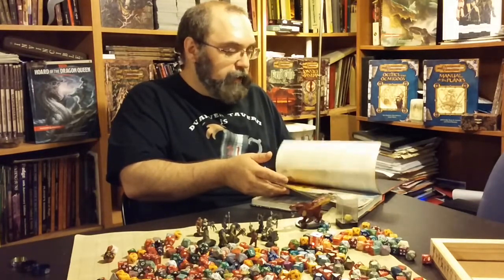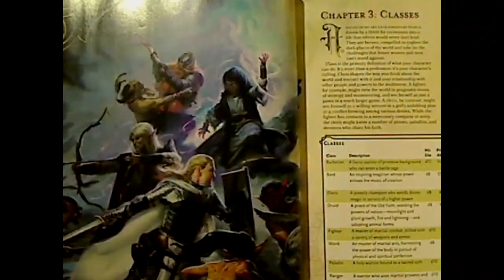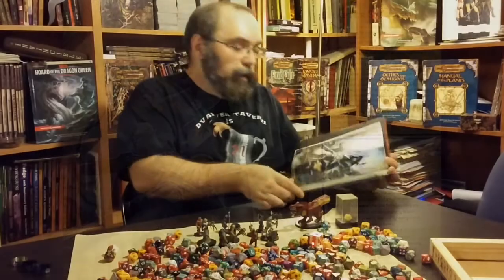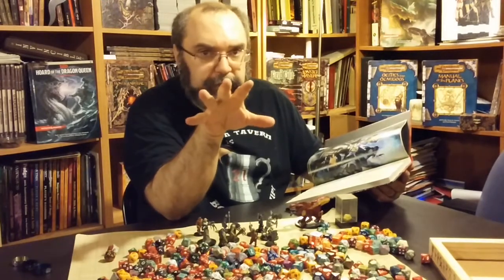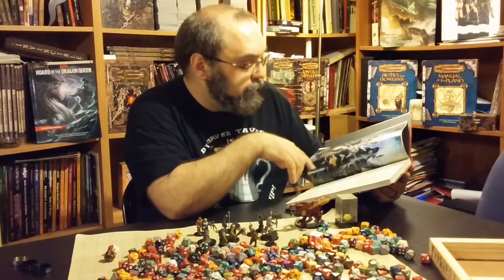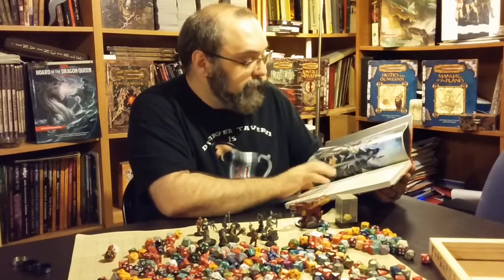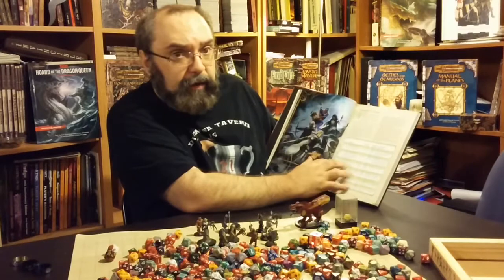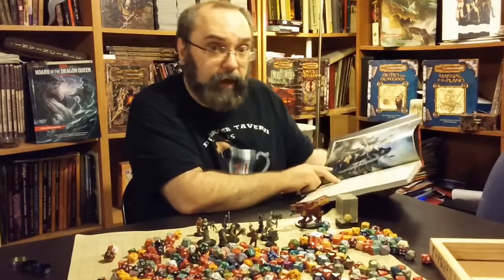In this section, part one, we have the classes. The way this is laid out, it's very similar to the way the other Player's Handbooks are laid out, with the classes listed alphabetically. But it does something cool in that right here on the first page, it actually gives a summary of what the characters are.